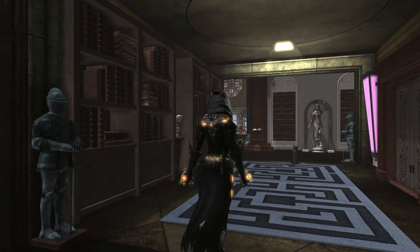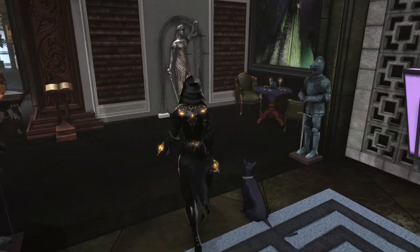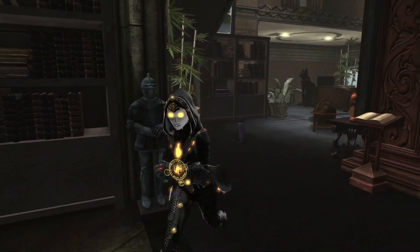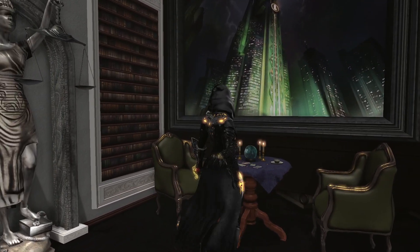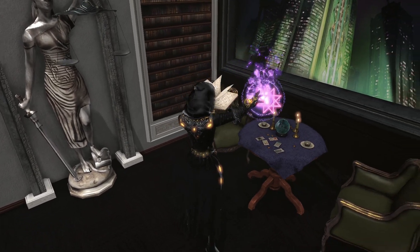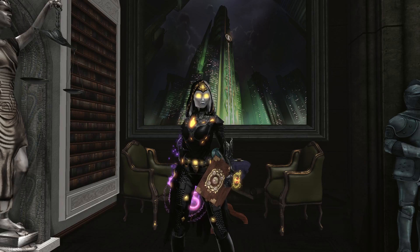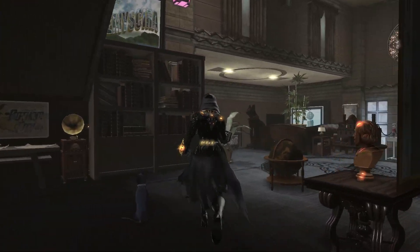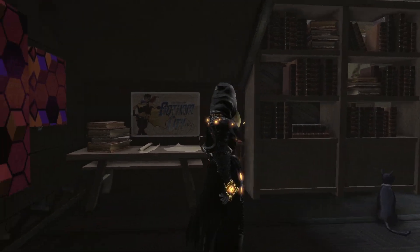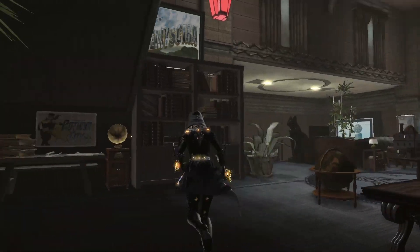We have a library area again, some vibrantly colored backlit areas. Oh, and a kitty! Hello there. Devs, I'm still waiting on my pet emote — it's a mighty need, just so you guys know. A fortune table — don't mind if I do. Let's see here... I foresee we have some riches in our future apparently. I wonder what that means. Library nook — oh, look, this is what I love. It's so cozy, guys!